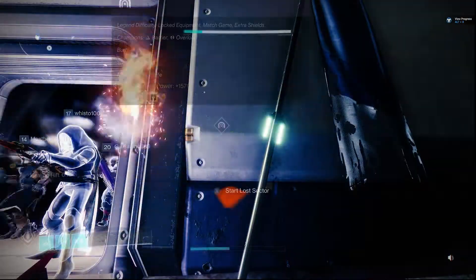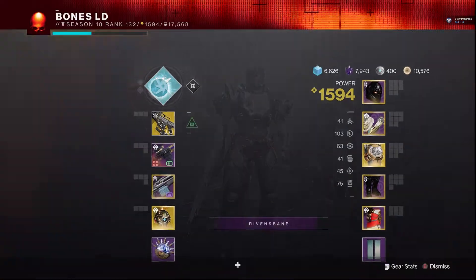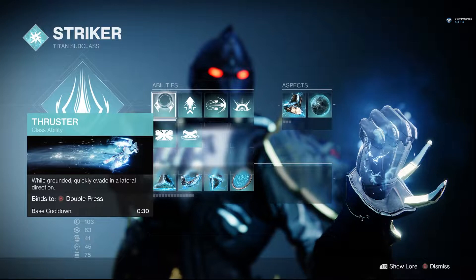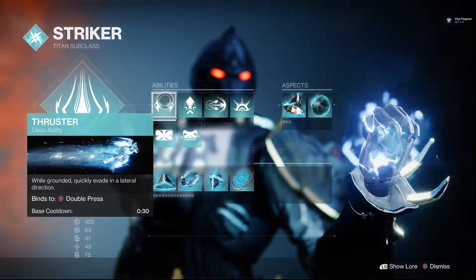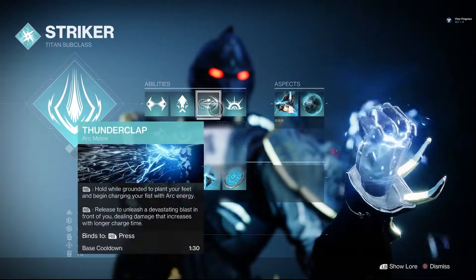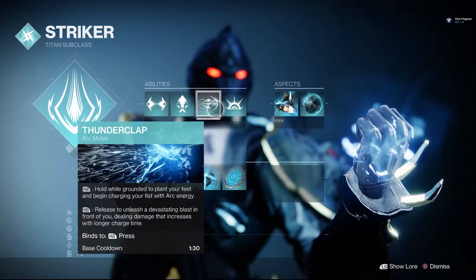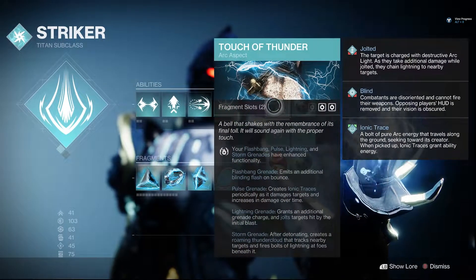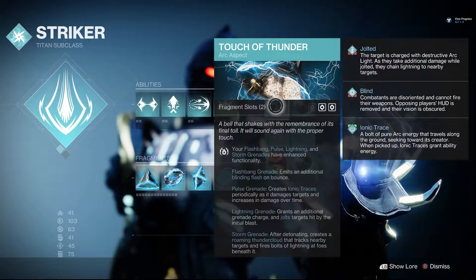Let's take a look at my build. Thunder Crash, Thruster. With the Heart of the Most Light chest piece, when I use my Thruster it empowers my grenades and melee — basically it makes them charge quicker. Thunderclap: if I kill someone with Thunderclap or with the finisher, it's gonna heal me up. Storm Grenade: this makes my Storm Grenade track nearby enemies.